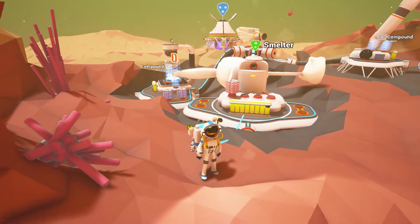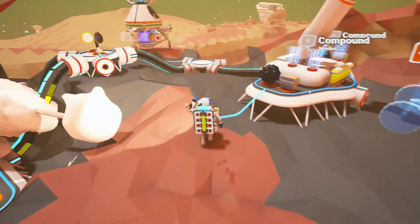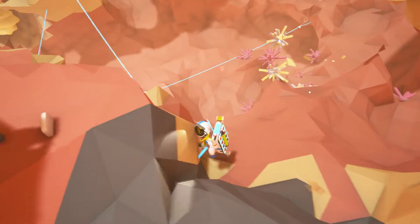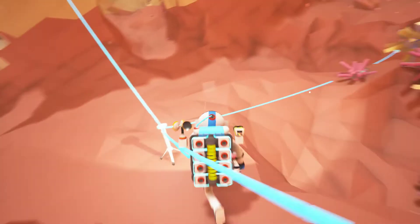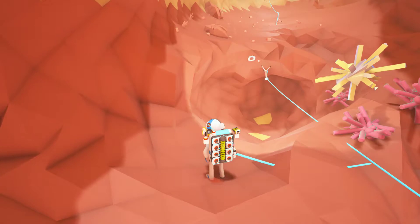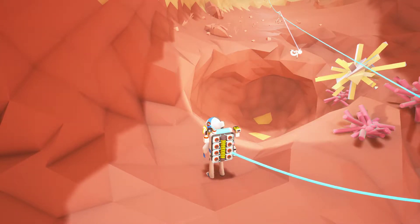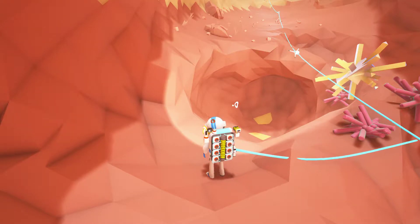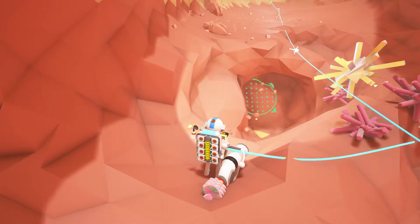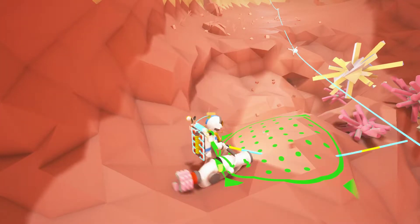One seater — alright, let's find compound. This is starting to look like a really nice base, really really cool. A roller too — that means we only need compound, if we're lucky, to create our first vehicle on an alien planet. We need to fix this area first.